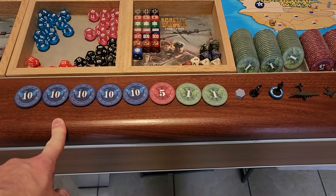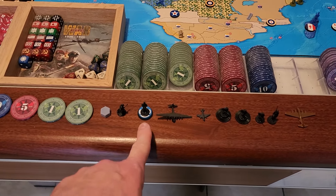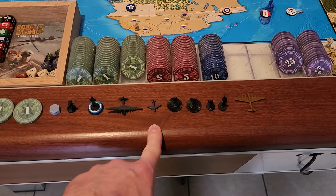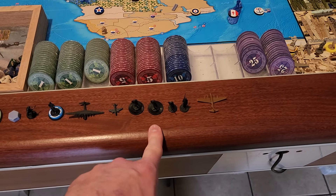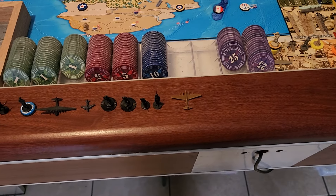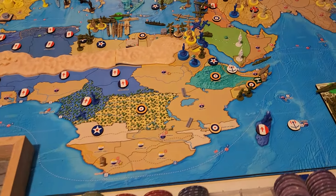We got 57 bucks to spend. We got our free fort for the Atlantic Wall, our free infantry for Berlin. Then we're doing two elite airborne for six, a heavy air transport for ten — that's 16. A jet for 12 is 28. Two infantry for six is 34. Two more infantry for six is 40. Infantry and militia is five, that's 45. And then we're going to lend-lease Italy a strat bomber for 12 — that's our full 57.